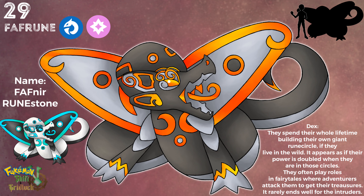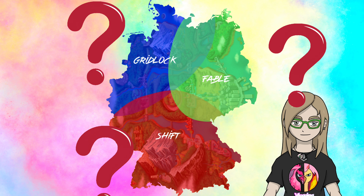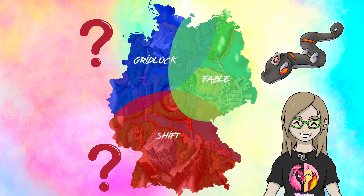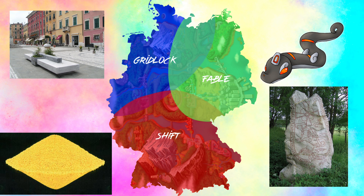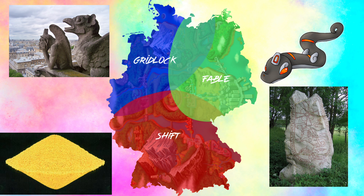I'm pretty happy with this design and how the line turned out, but what do you think? Did I successfully make a regional variant of Snorges? I already said there will be three pseudo legendaries in total. The one for the fable area is done, but the ones for the gridlock and shift areas are not yet.